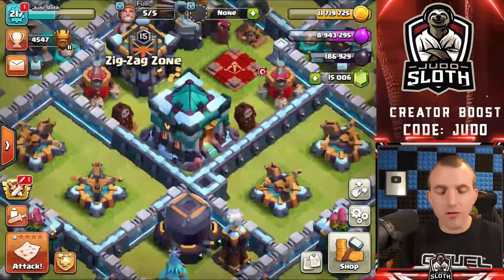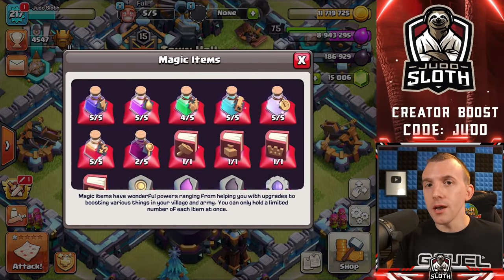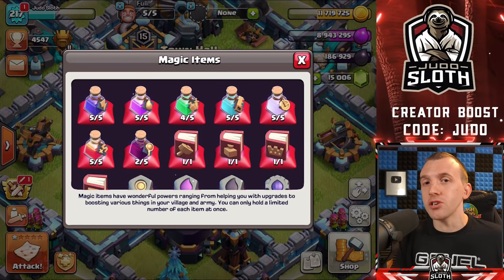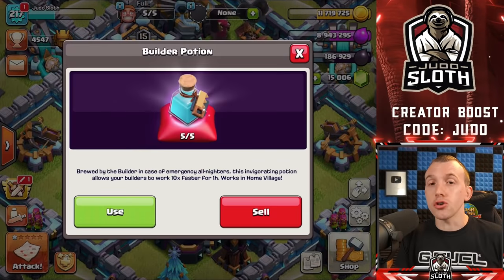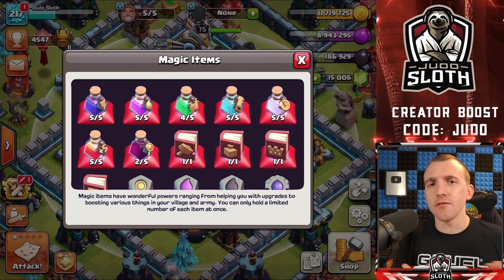There are a couple of other points you should be aware of. You access magic items via your town hall or your builder's hall. The menu displays all of the magic items even if you don't have them. There is a limit to the magic items, which is clearly displayed, though you can overstack this if purchasing items from the shop via offers. You can also sell back your magic items for gems — however, this is not the full value of the item, so I would rarely recommend it unless you are forced to, such as through the season pass.